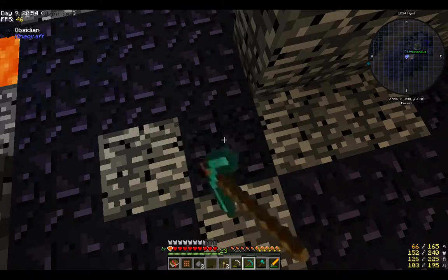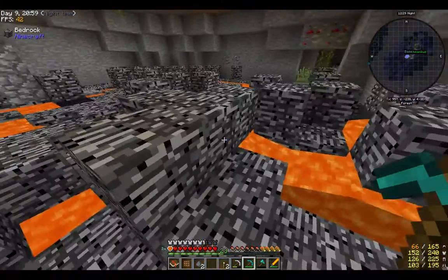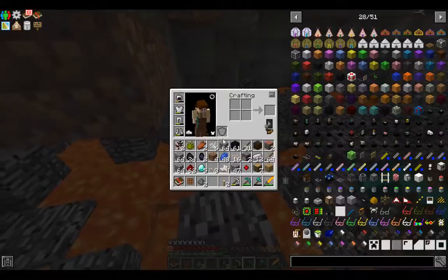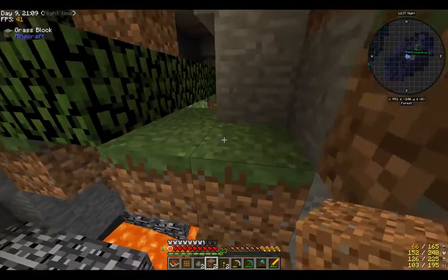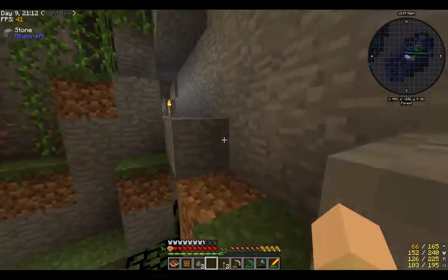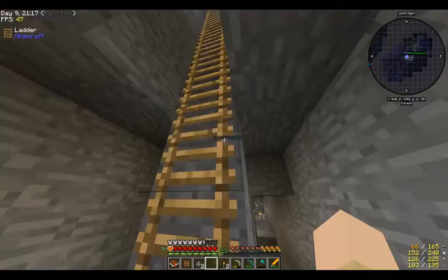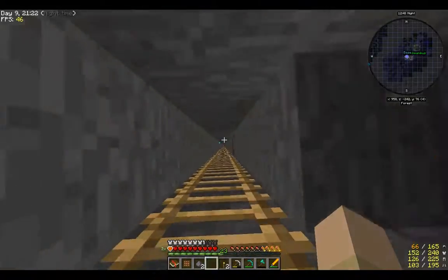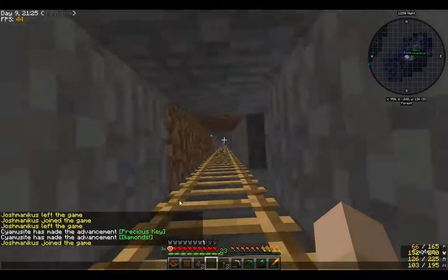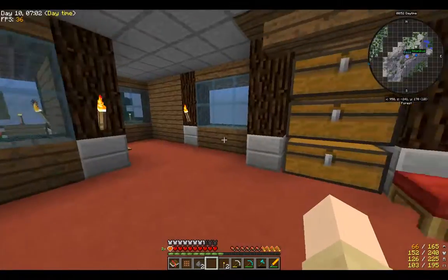By the way, did you use vein miner for all that obsidian? No! Why didn't I do that? I don't know, I just forgot we have that. It takes a little while to get used to. Well, now I just need to wait for my thing to actually load. I'm stuck on the select resource pack screen. Why do I have cookies? What did you do? I have cookies in my inventory and a healing cell — that wasn't me.